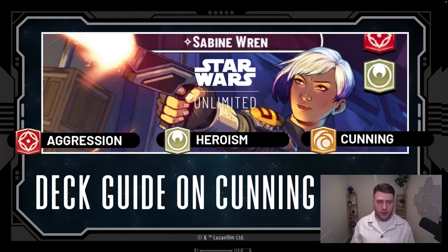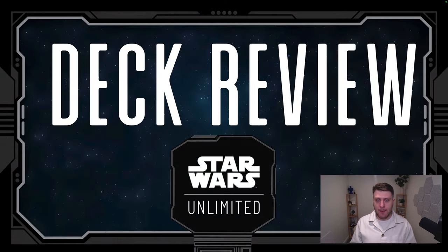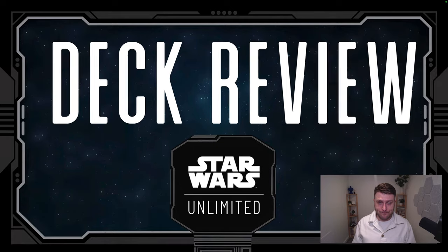Welcome to my deck review of how to play Sabine Cunning and a card-by-card deck tech. There are a lot of versions of Sabine going around right now — green Sabine, mono aggression Sabine — but I've stuck with the original Cunning Sabine version. I've incorporated some new cards and put in a lot of testing, and I feel the Cunning version is actually the most versatile.